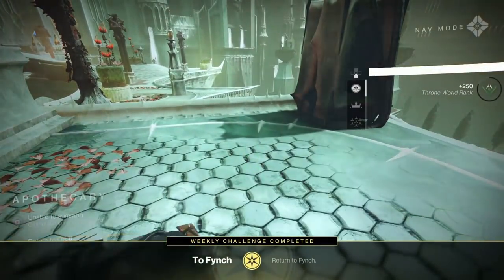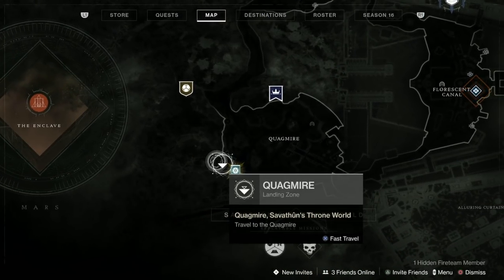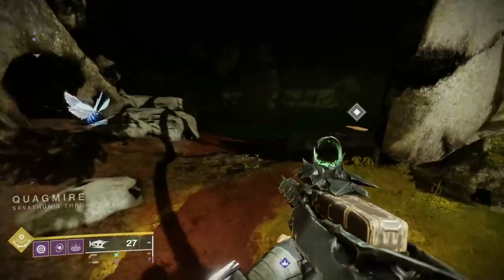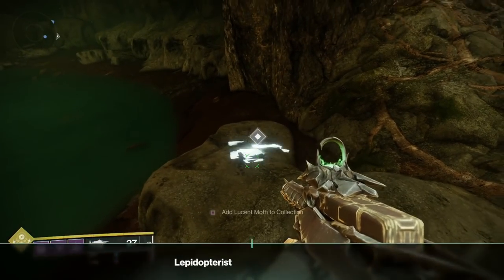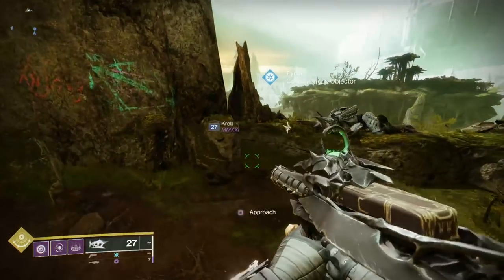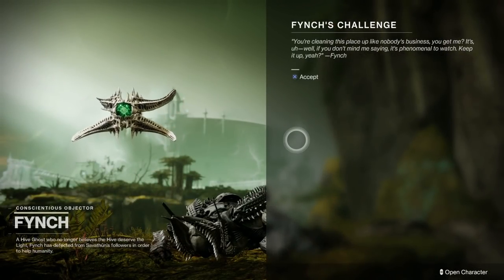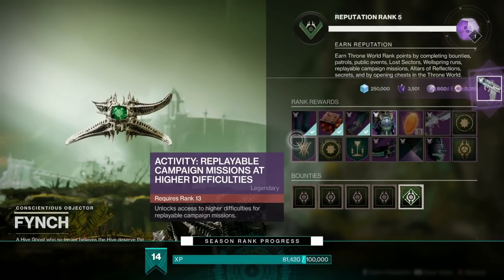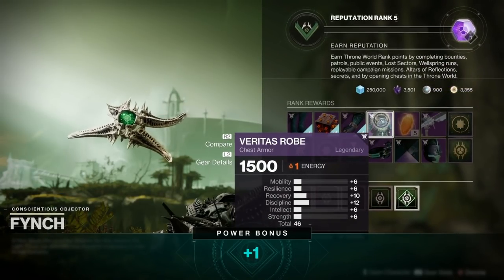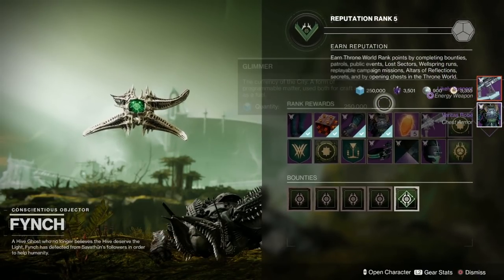And then we'll just bugger off back to Fynch. And also we've got 250 points for doing those, which is great - there's 500 there this week already. And look, I'm up with Fynch. Here we are back with Fynch. We'll go and dump this on the second one here, add our Lucent Moth. Lepidopterist number two - that's fantastic. Let's go and see what we're going to get from Fynch for our level up. We've got the Empirical Evidence, which is quite nice. We're on rank five, which means we've got some Veritas Robe, which means truth - it's almost like Veritas Serum. And there's a Reputation Rank as well, and we've got another likely suspect.